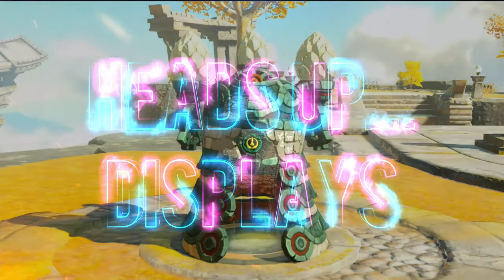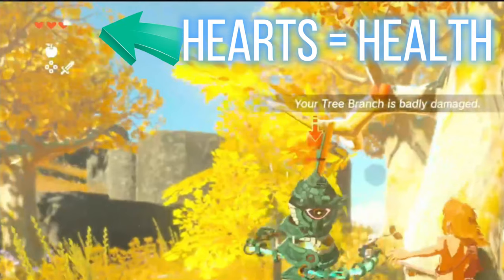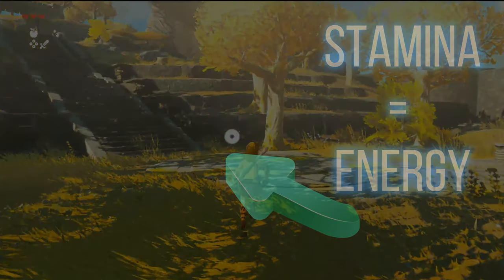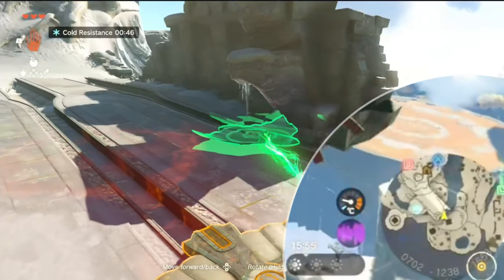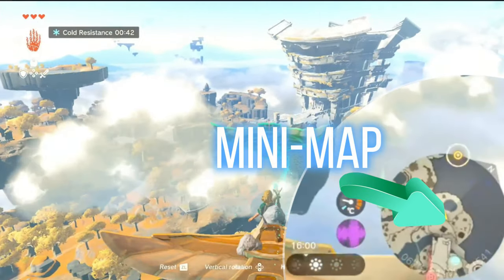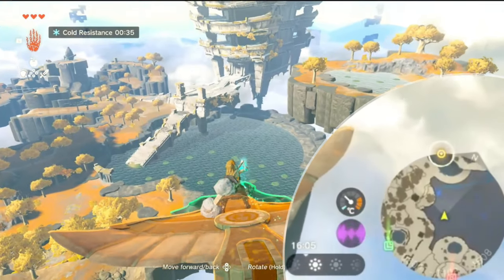Tip three: heads up — the in-game display and menus might seem trivial, but most players will be surprised by something new here. Health is represented by hearts in the top left of the screen. Actions requiring effort, like climbing, use Stamina shown by a green circular icon that depletes as used. Both can be upgraded throughout the game. In the lower right corner you've got the mini-map showing your location including coordinates on three axes: X and Y for latitude and longitude, and Z for verticality — representing the sky islands.